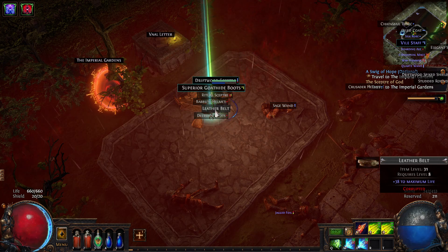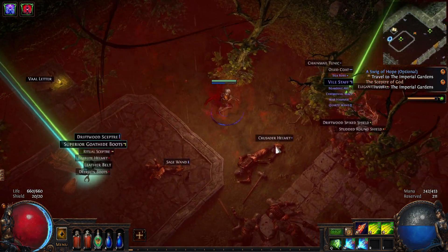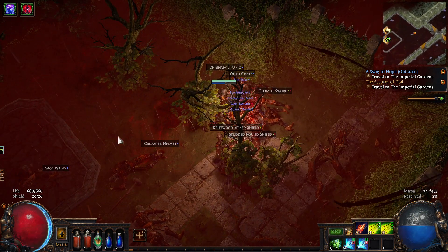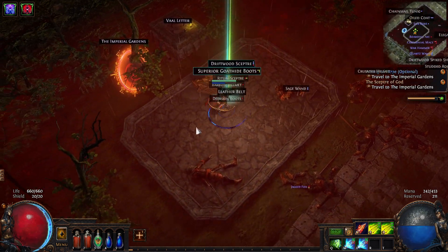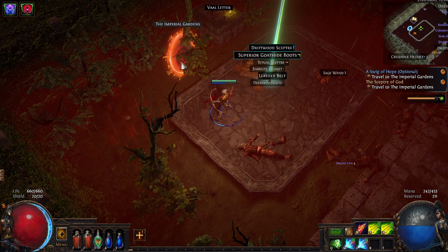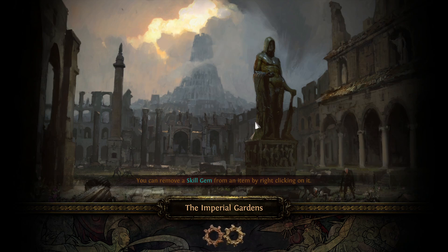We're in a veil side area getting veil gems. Sometimes you get things like plus to skills or plus armor while stationary. We really need the four-socket items to show up better in the loot filter, but we can't do anything with these boots right now, so we'll keep going.